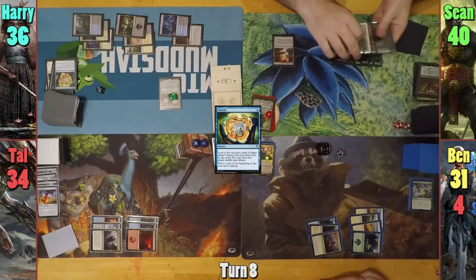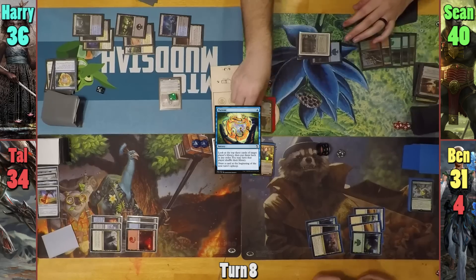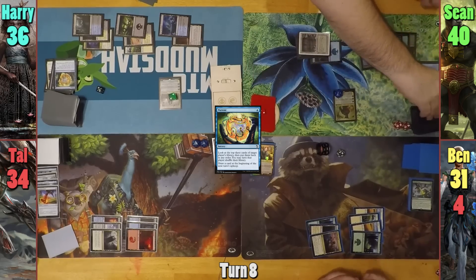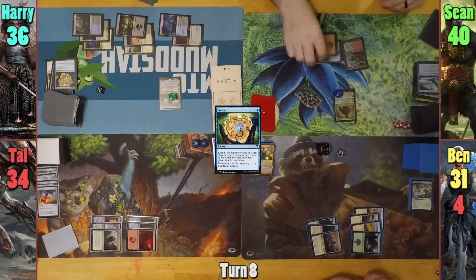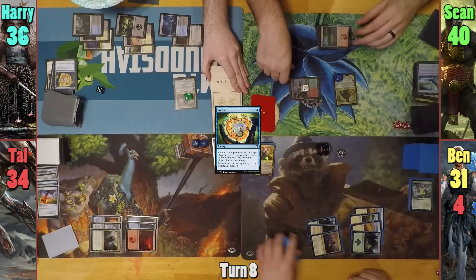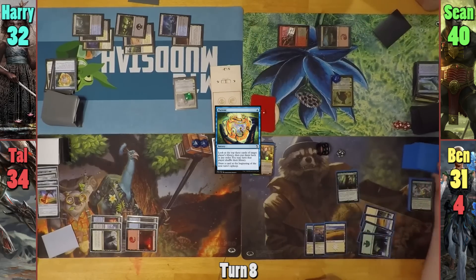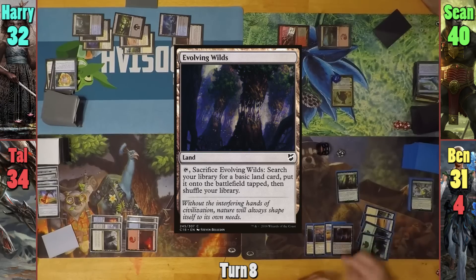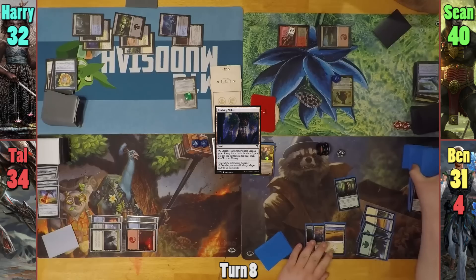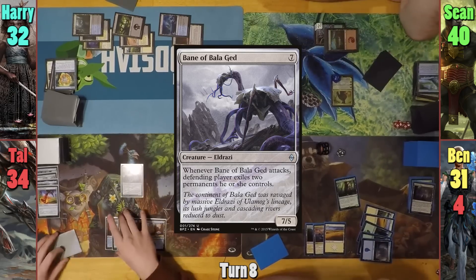Harry draws on Sean's upkeep, and Sean cracks his Terramorphic to find another basic. He then recasts Lord Windgrace, upticking him discarding Blighted Woodland, and drawing two. Sean then animates the Raging Ravine, moves to combat swinging at Harry, giving the Raging Ravine a counter and hitting him for four. Ben plays an Eidolon of Blossoms drawing a card, and plays an Evolving Wilds cracking it for a basic, then passes. Tal plays an Island and casts Bane of Balagued, then passes as well.